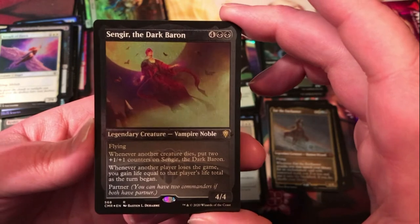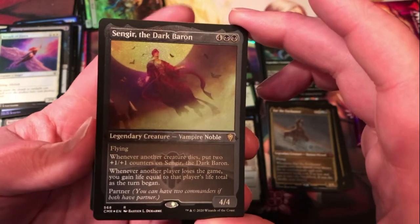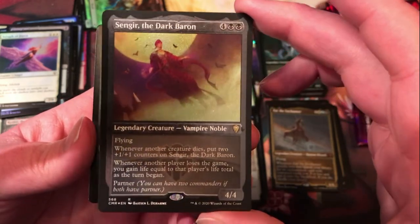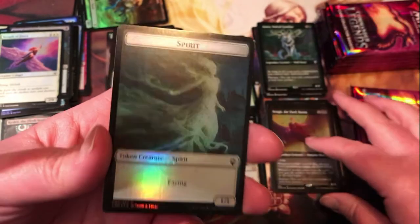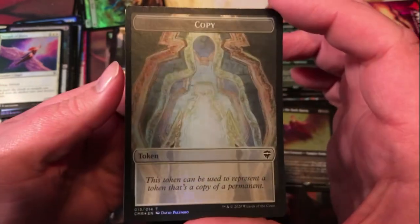It's definitely getting some upgrades. Whenever another player loses the game, you gain life equal to that player's life total as the turn began. Just a really nice card for six mana. And I've got a spirit token with a copy token on the back.